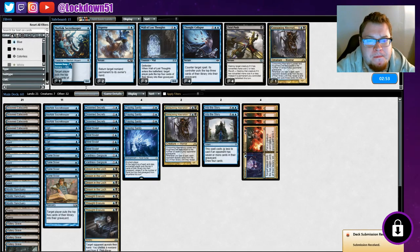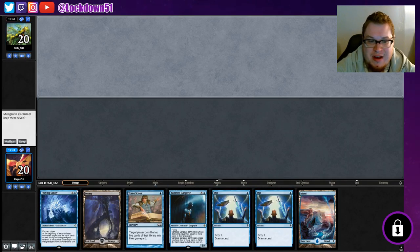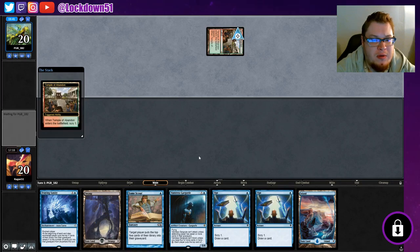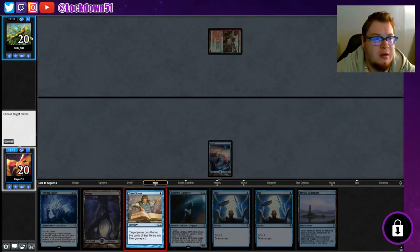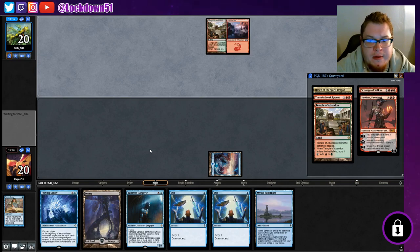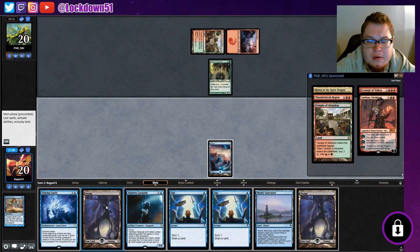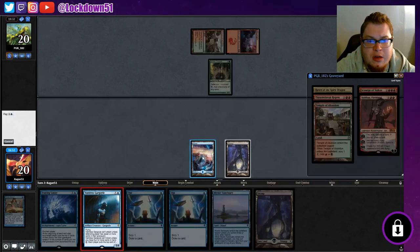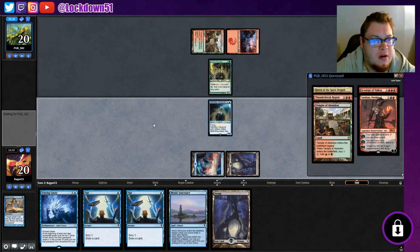This is a decent hand, we'll keep it. We'll Tome Scour first and get rid of a few things, then start playing down some stuff. Mystic Sanctuary - hit a Sarkhan, hit a Scourge of Valakut, they like playing that one. They're setting up. We'll be able to get Fraying Sanity online which will be nice. I think we're gonna put down Vantress now - we can start tapping it to mill them for one each turn after he loses summoning sickness.